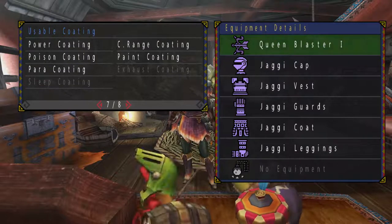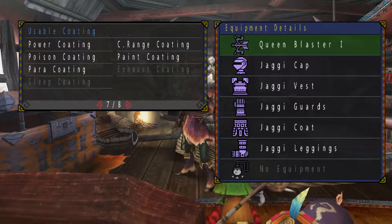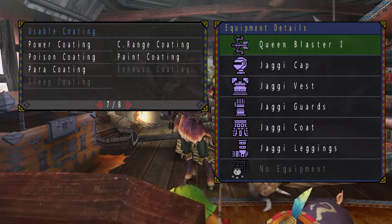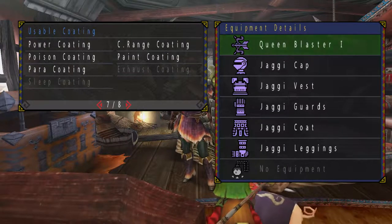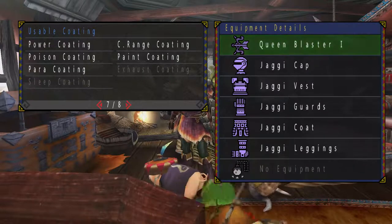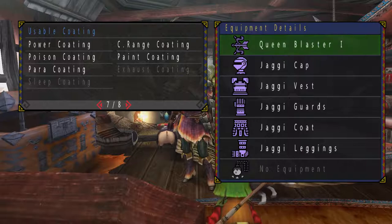The power coating, as the name itself already implies, basically increases the damage you do using the bow when you coat the arrows with it. Poison coating allows you to poison enemies. Paralyze coating, if you stack enough paralyze damage onto the monster, will paralyze it. Same for sleep coating and exhaust coating. The more interesting one is the close range coating, because the name doesn't really imply a lot.